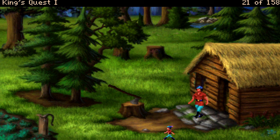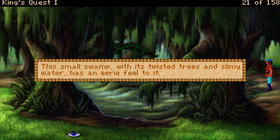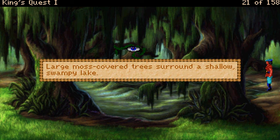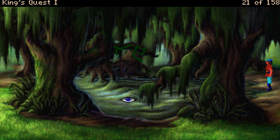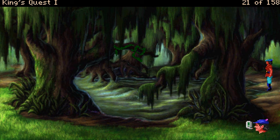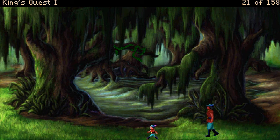Continue on our quest here. This small swamp, with its twisted trees and slimy water, has an eerie feel to it. Large, moss-covered trees surround a shallow, swampy lake. The murky water of this swampy lake looks very uninviting. Can I go down this way? Or this way?